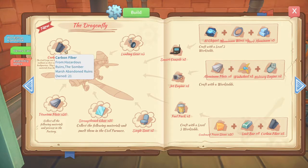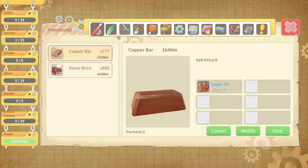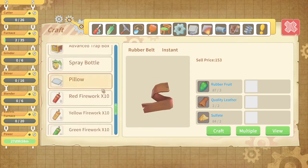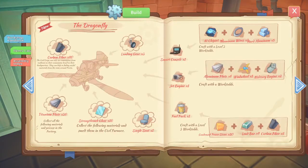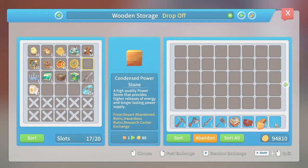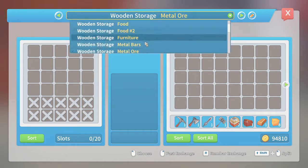I need condensed power stones — I've got 28 of them somewhere. I should be able to make the fuel pack. Let me find the fuel bag — there it is. My condensed power stones aren't in here, but there are eight in here so that's at least something. Let me check: furniture, no; metal bars, no; mission and quest items, no.